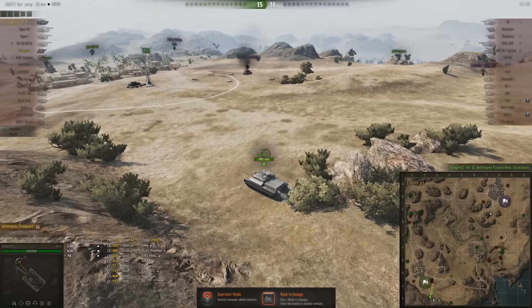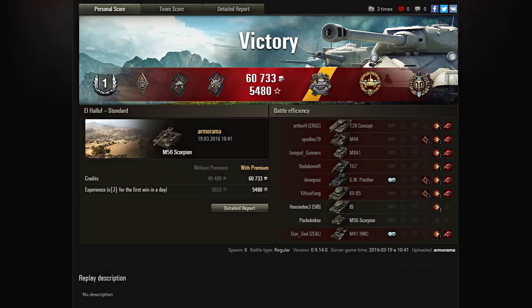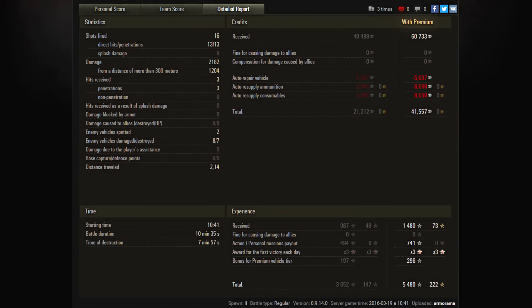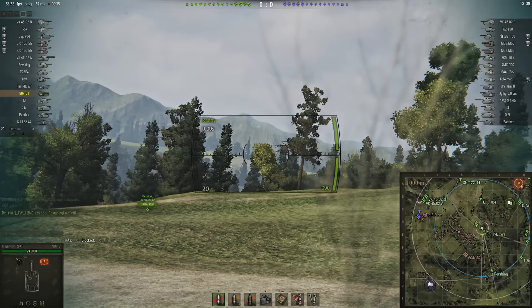The 88 is full health, so this is only going to go one way. The 88 could have given the game away and very sensibly didn't — he actually made the right decision. Victory secured. It's a pity it couldn't be a Radley Walters, but there was a Pascucci's Medal, which is nice. First class, Top Gun, and a High Caliber — not actually that much damage done, but enough to put him at the top of the team: 2182 damage, seven kills, just shy of a thousand base XP. The 88 in second place with 1400 damage and four kills.